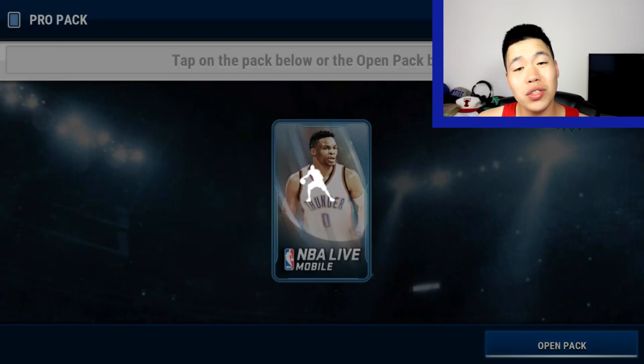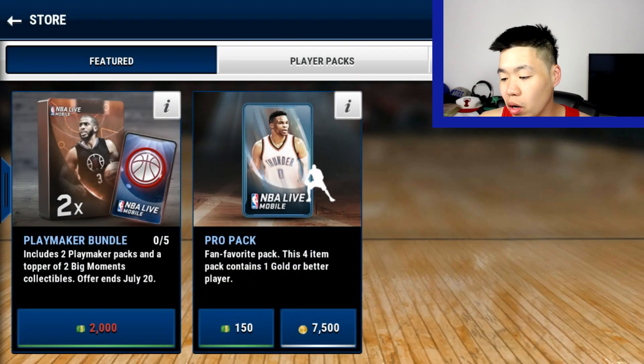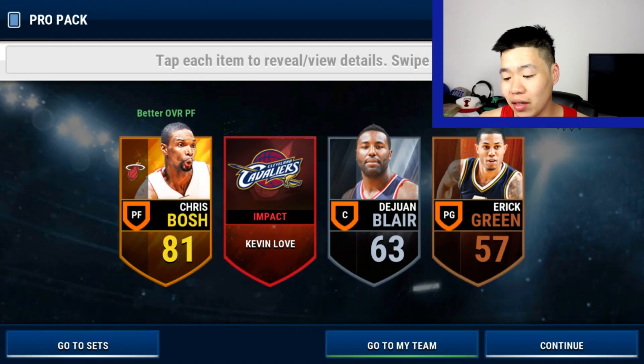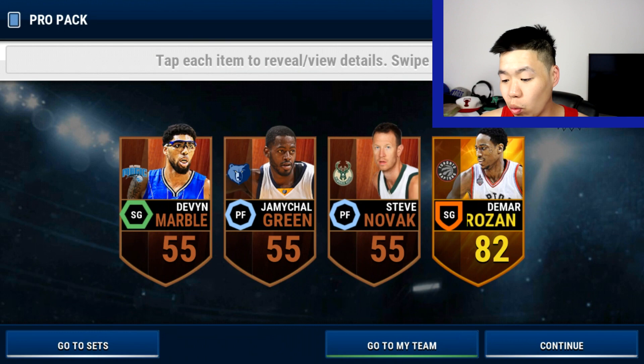We'll do one more pack. And once you get an elite, you already pay off for the pack. You can go Paul Gasol. So you can see already, I'm making money from these packs. Kevin Love Impact, Chris Bosh, and a silver player. When you get a double gold, opening packs in the long run seemed to work.